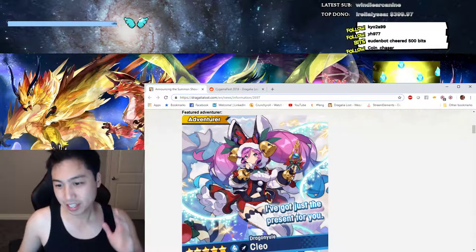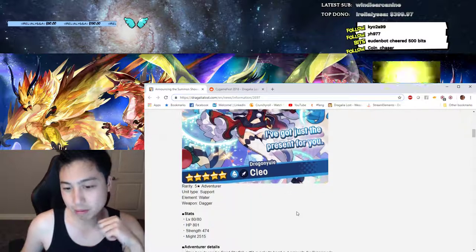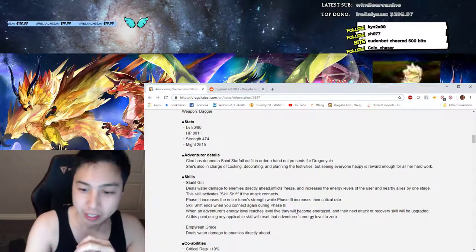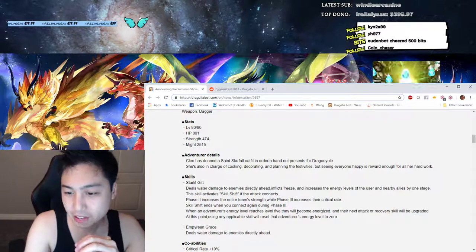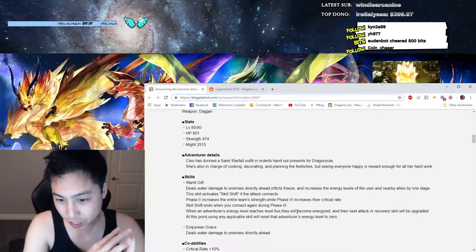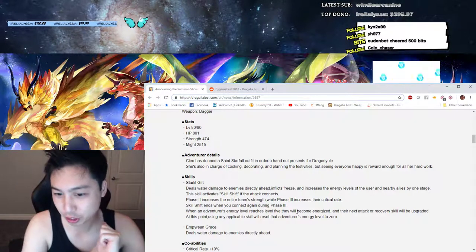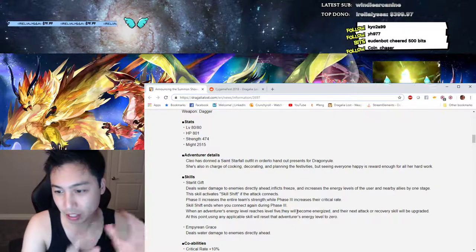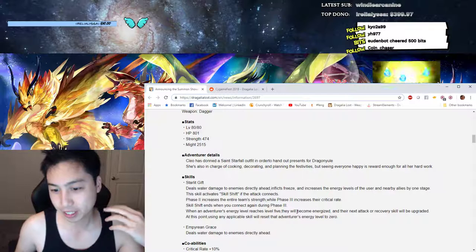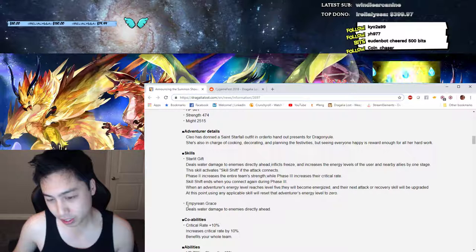Let's go into this — look at the adventurer Cleo, a dagger-type support. Her first skill inflicts freeze, does damage, and increases energy levels for phase one. For phase two it seems to be strength, and for phase three it's critical rate. So it's kind of a mix of Halloween Lily and the energy level system from past singers. The second skill deals water damage.